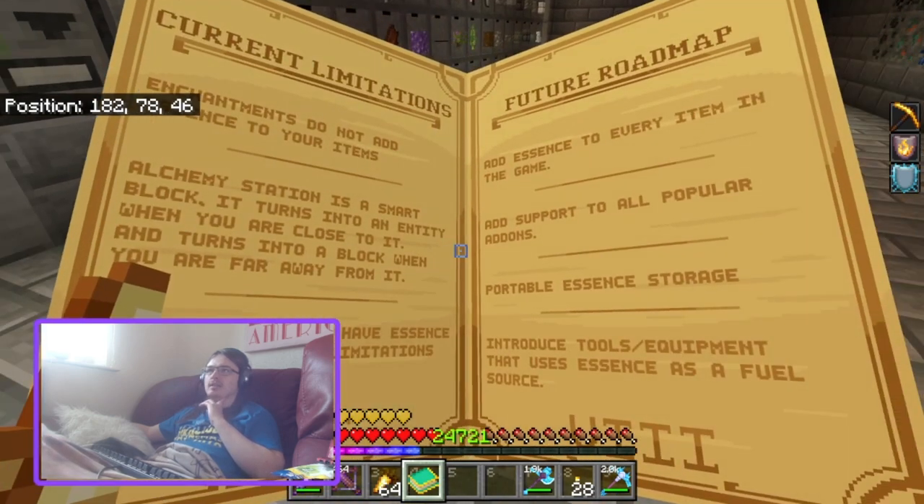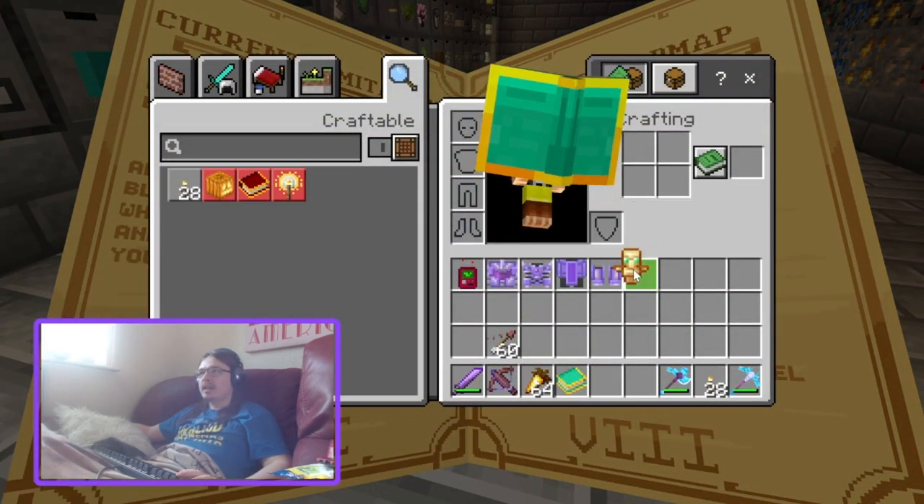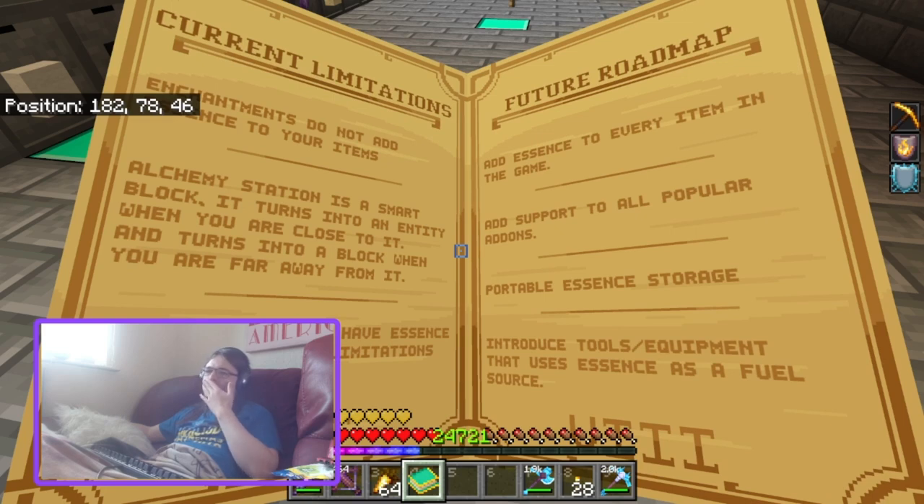Current limitations: enchantments do not add essence to your items. But I have been talking to him and that is an intended feature that will be added later on — it would just take a while to figure out how much each enchantment should be worth.